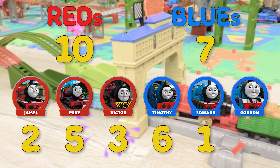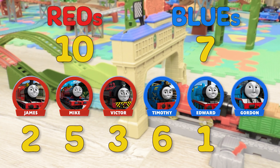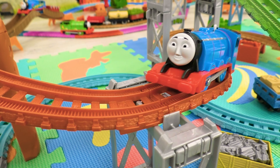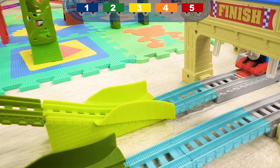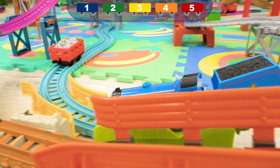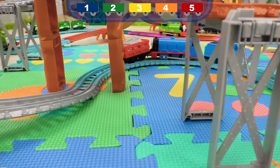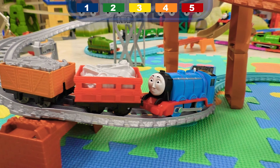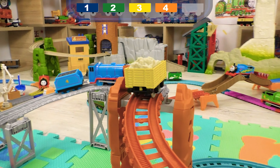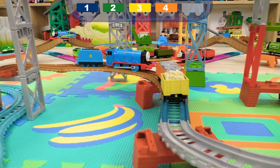Victor's result is 3 points and the red team receives 10 points in total! Gordon is the next contender — one of the strongest, biggest and fastest engines on Sodor Island! Today he is performing last in our challenge, and his result will be decisive! It's enough for his team of Blues to get only 4 points to win in this challenge! Well, it seems to be not very many, but as we noticed from the previous engines' results, it will be no easy job — and especially for such a massive engine as Gordon!